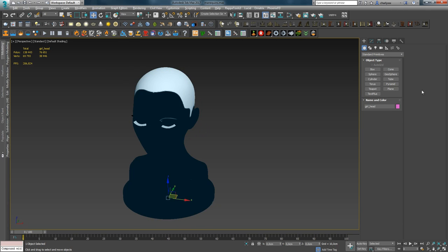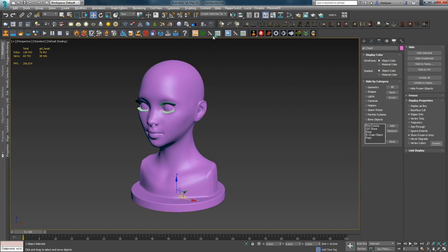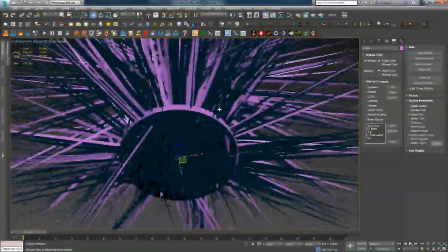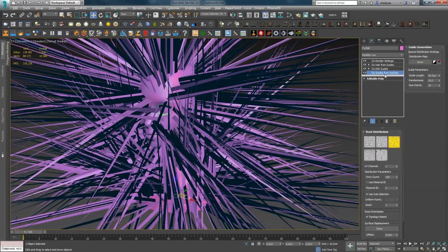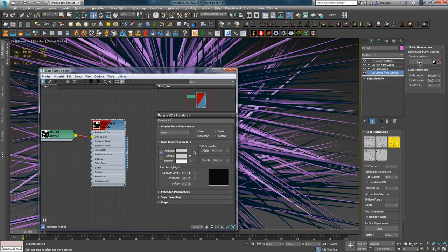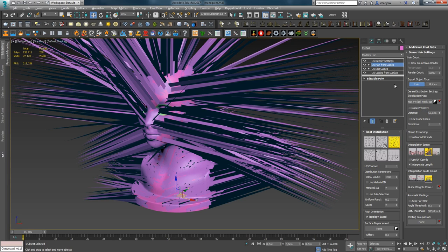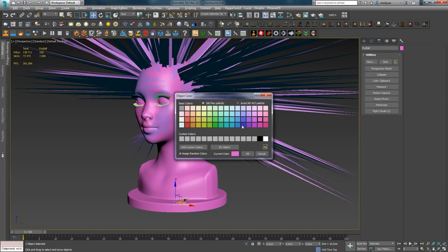As I mentioned earlier, the mask is already drawn in this scene. Moving on — after the mask is ready, we select the object and apply the Football preset, having first done Reset XForm for the object. Naturally, you'll see this result at first. To make the hair grow according to the mask, go to Guide from Surface and in the Distribution Map slot, load the map. In Hair from Guides, do the same. This way, you get a base for further work.